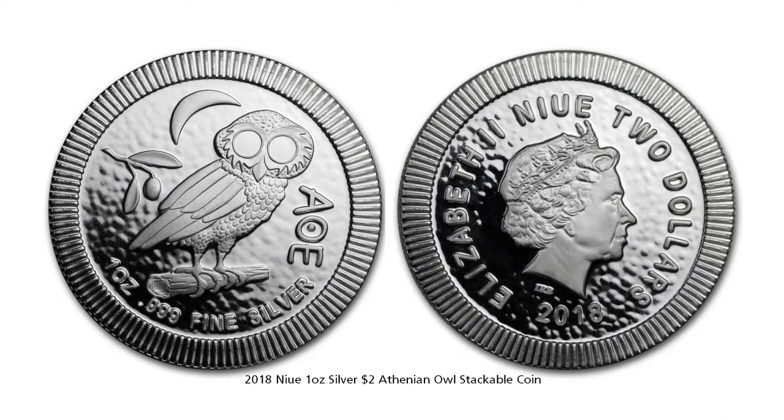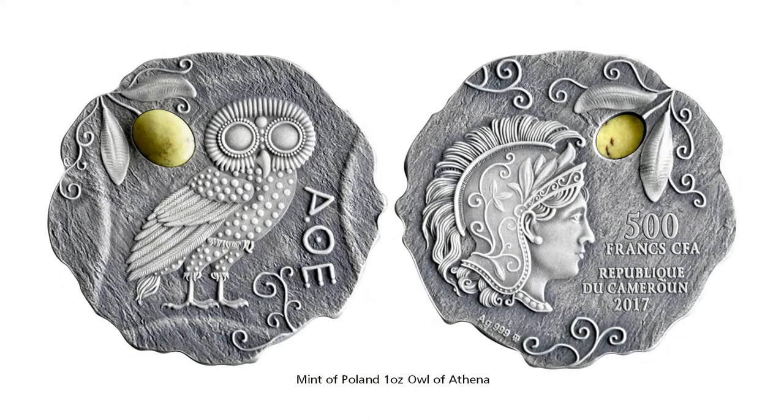The coin is a reproduction that has the owl, the AOE inscription, and the olive branch, which is a symbol of peace, reconciliation, and victory. The next coin is a more stylized version — it has an unusual shape, a more antique look and feel, and also has a semi-precious stone for the olive. On the obverse you have a bust of Athena.